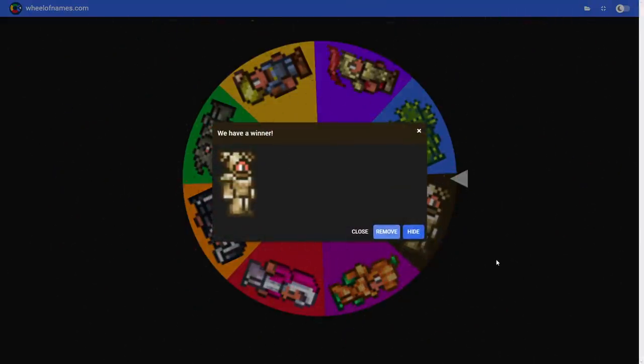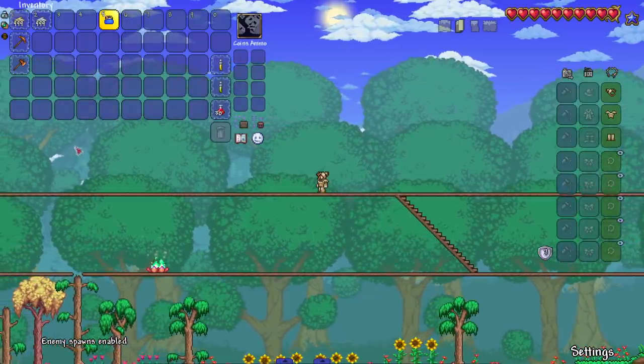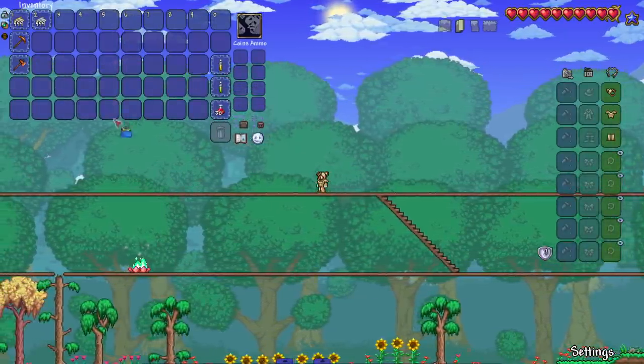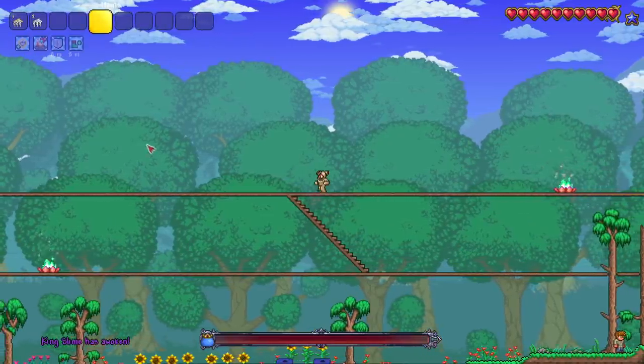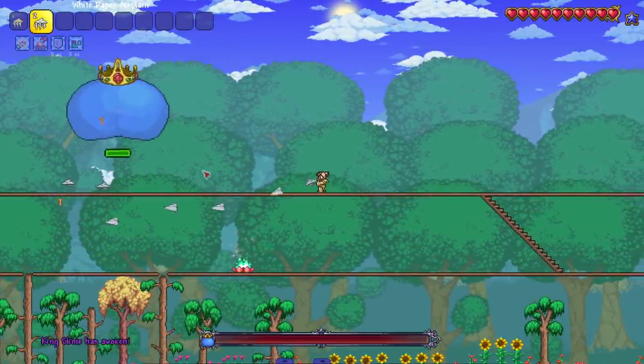Let's hop into the game and fight King Slime with tin armor and paper airplanes. Alright, we're in the world. I got my paper airplanes, my tin armor, healing potions, iron skin, swiftness. I'm playing on tMod 1.4 so I can have omni swing.